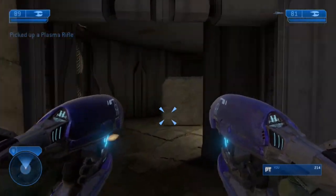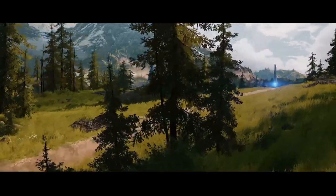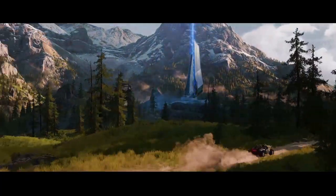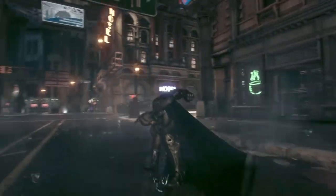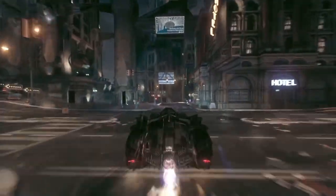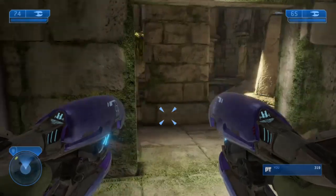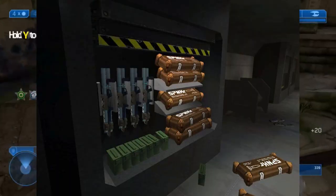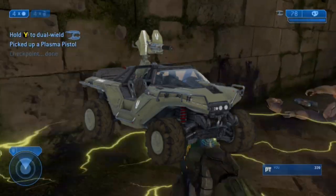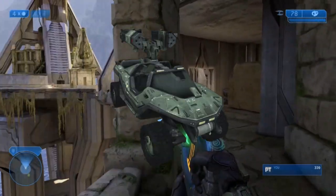We are not sure if Halo Infinite will have an open world, but if it does, I would love to have a personal Warthog that Chief can ride around in. We have things like the Batmobile in Arkham which can be called, and I would love a similar thing with Halo Infinite — you push a button, the Warthog drives to you. Maybe it could have its own assortment of weapons, and maybe you can upgrade it to have a weapons cache — give it a Gauss gun, a regular turret if you're more classic, or just a big ol' rocket gun. That'd be pretty neat.